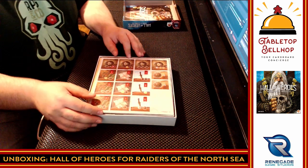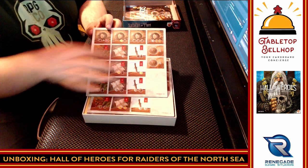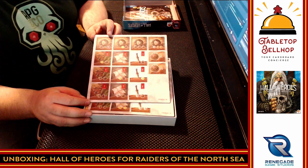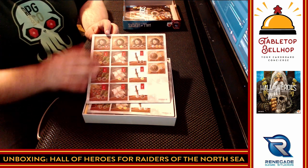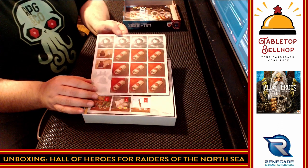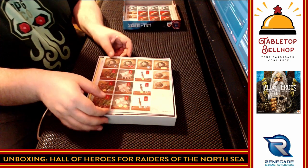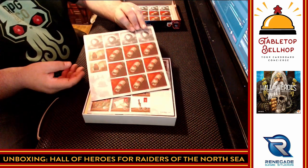Then we have punch boards — I knew there were going to be punch boards because they were sticking up. These look like new tiles for the Jarl, for victory points. And then these have got to be for the mead hall. I see the usual resources: provisions and gold and coins. So there are going to be new ways to trade things in to get points. There are also 5x provision tokens and 5x coin tokens — a nice touch so you don't need extra components.